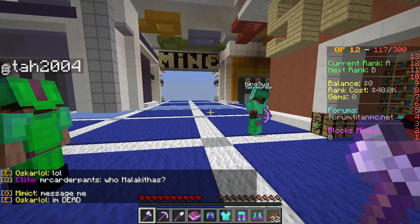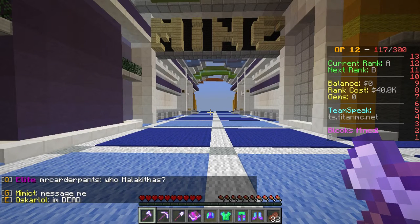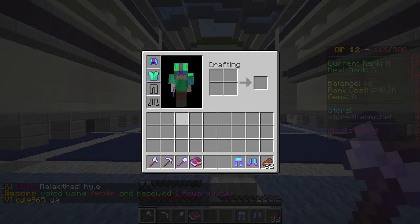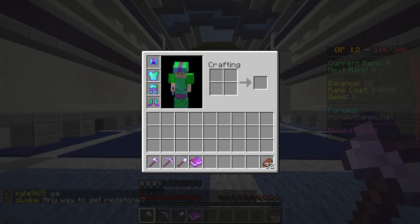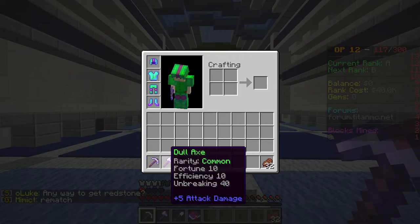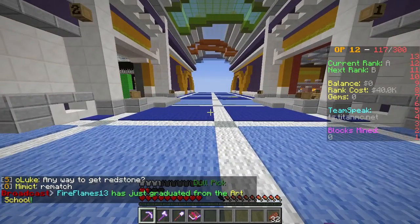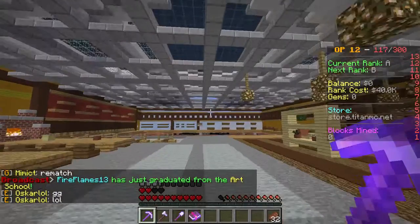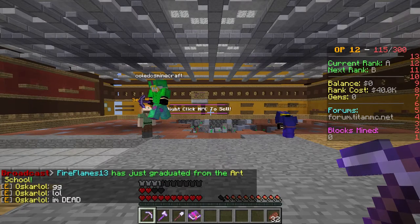Our current rank is A right now. The mine's over here. I also have armor — let's go ahead and put that on. I have food too. Each time we rank up, we go to a new mine.